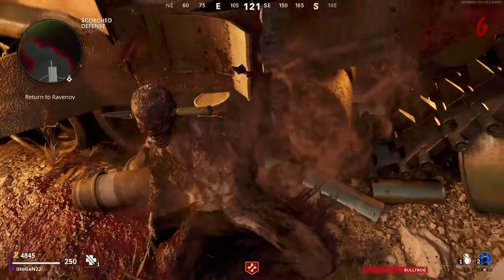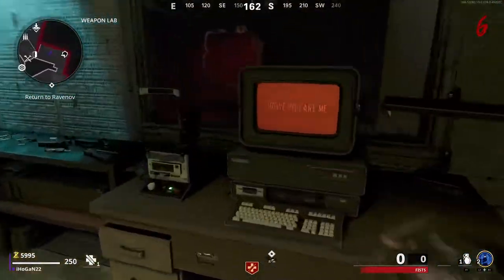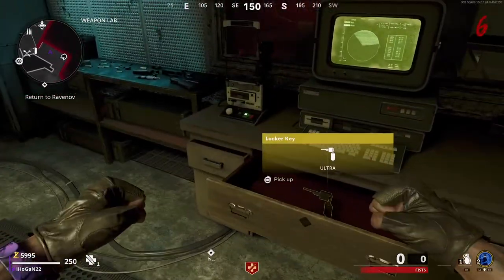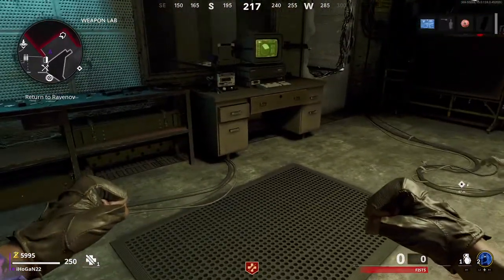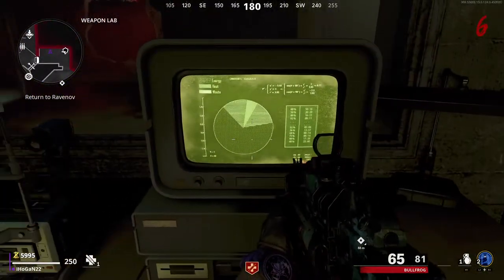After that cutscene plays, you need to run back to the Weapons Lab and pop it in the retinal scanner. That will open a drawer right in front of the desk. You just need to get the locker key from that drawer, and you also need to play a game with this computer.